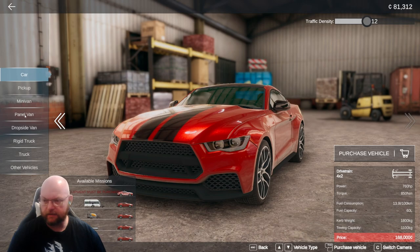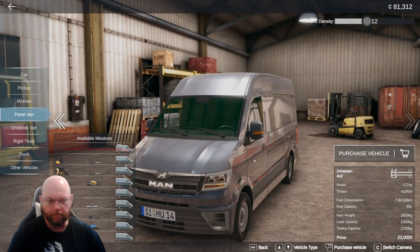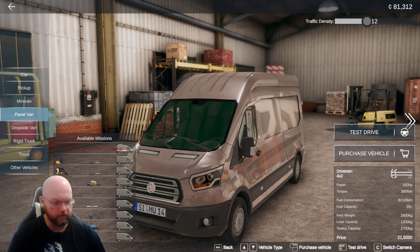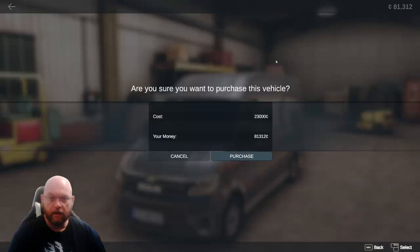760 horsepower — yes, we need one of those in this game, that's the goal. But what we're going to go for is the panel van — the transit van. If it were a Ford it would be a Transit van. We're going with the MAN because it is clearly based more on a realistic van. They carry the same loads and it's only 23 grand, so it's not a big hit. We should make this money back this episode, and by the time we've done the next two deliveries we should be covered.